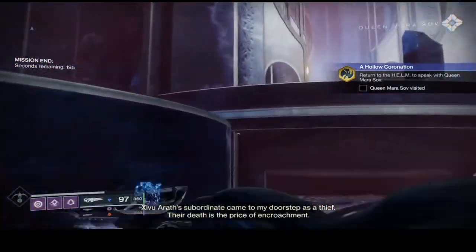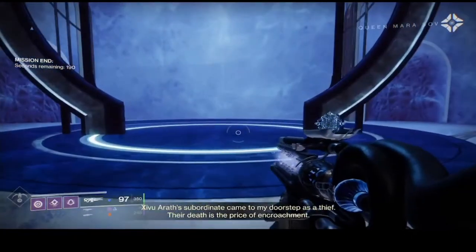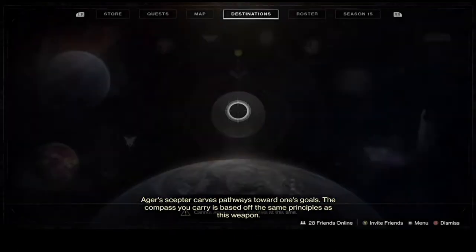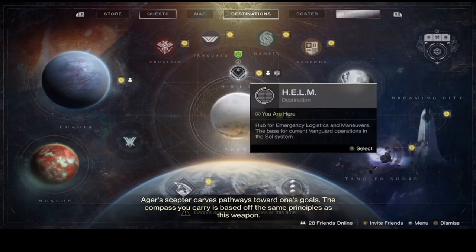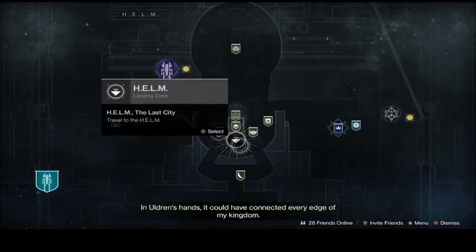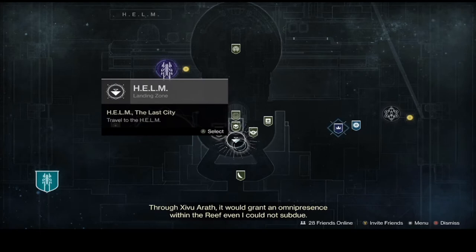Zeborath's subordinate came to my doorstep as a thief. Their death is the price of encroachment. Ager's Scepter carves pathways toward one's goals. The compass you carry is based off the same principles as this weapon. In Uldren's hands it could have connected every edge of my kingdom. Through Zeborath it would grant an omnipresence within the reef even I could not subdue. Deliver it safely to me. While it may never be Uldren's, it may yet serve to guide what he has become.